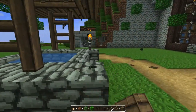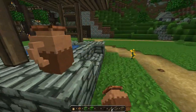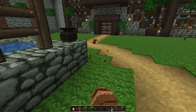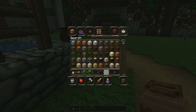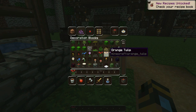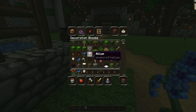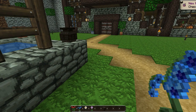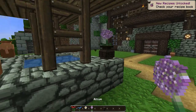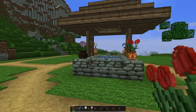And we're going to get rid of all these torches. We're going to put some flower pots here just with some various flowers in them. Get rid of you and you. Now we actually need some flowers — let's try some tulips, some blue orchids, a daisy. Do wither roses hurt you if they're in a pot? I don't know, but let's do allium — I think that's how you pronounce that. Just some variety of color. That looks dramatically better.